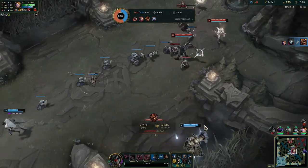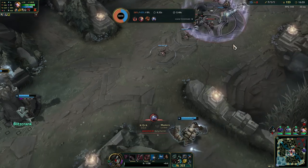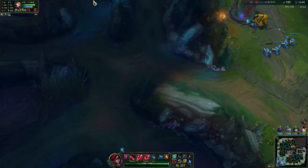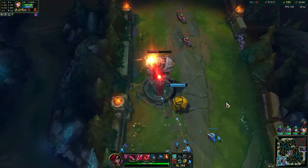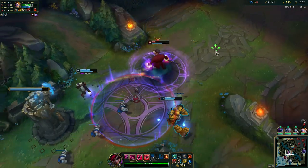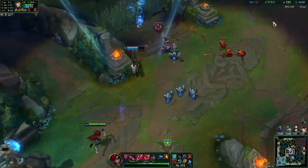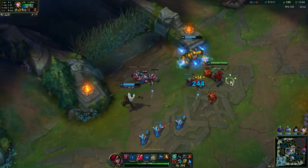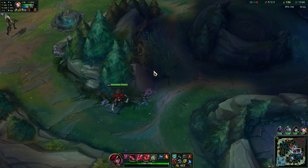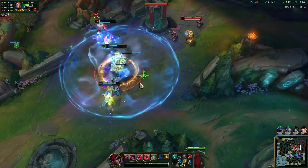Got a kill in return — that's fine. Jax is split pushing both sides. I don't think he can take that tower on time — he's probably going to get ganked soon by 3-4 members. Nasus is also dead I assume. Okay looks like he flashed. Let's see if we can help this guy here.